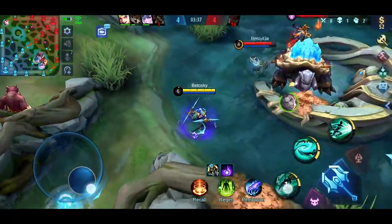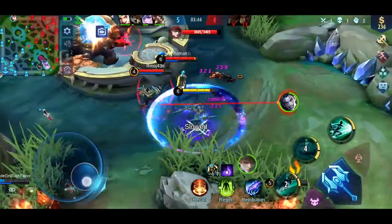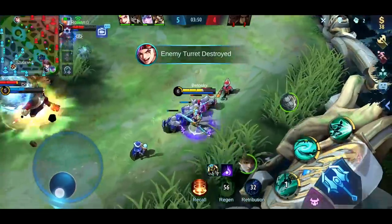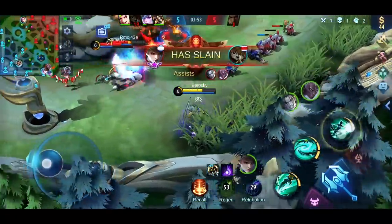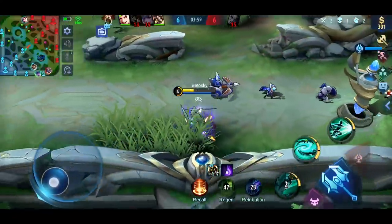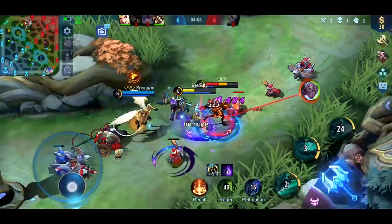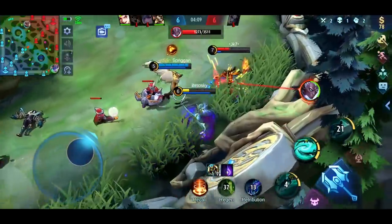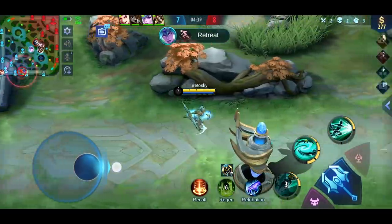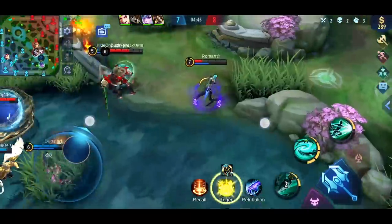Look here — I am completely ignoring Khufra and Karina since they are almost at full HP. I went for Valor, whom I was pretty sure would be at low HP. Don't be the focus of attention. When the enemies are distracted, that's when you strike. You have to be very opportunistic when playing Karina — never go first, be patient and wait for the right timing. Look at how I am paying utmost attention to who has low HP, because if you manage to kill one, you can probably go for more kills.